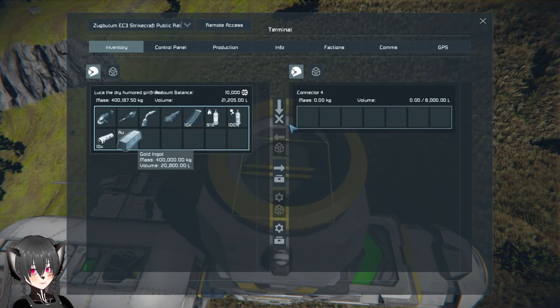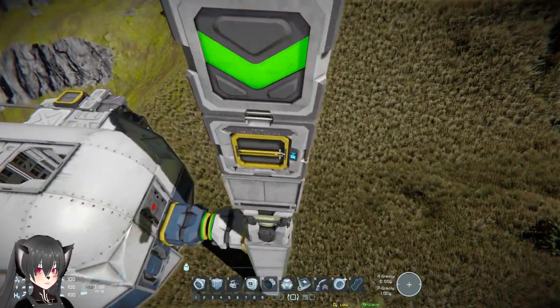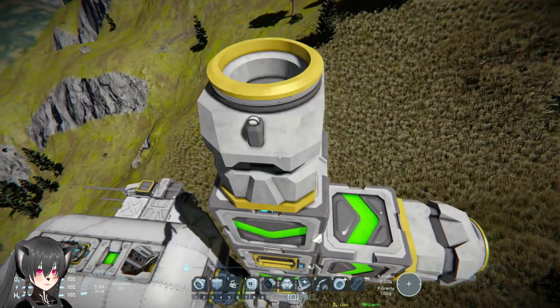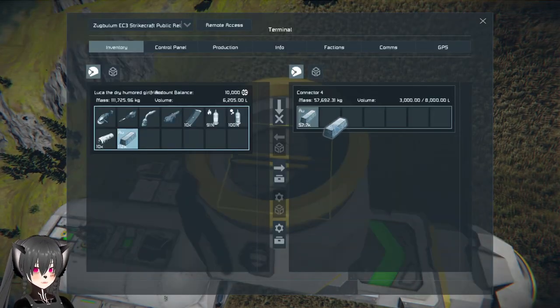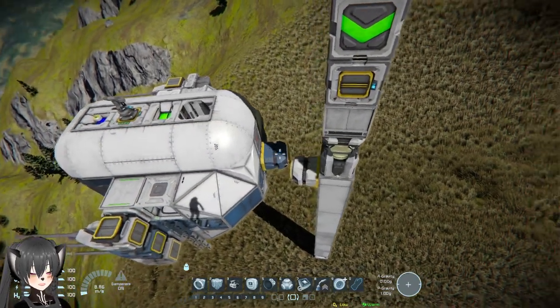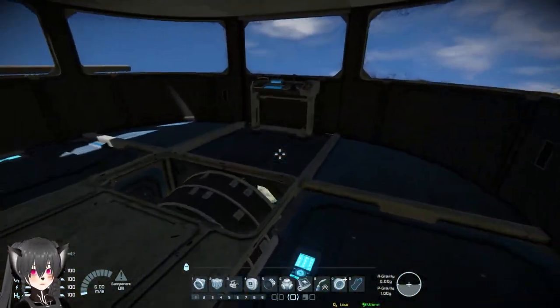Let's try this now. I'm going to put my gold ingot here and it should be put here. Let's put some more. Obviously you can change this to whatever you want, in whatever quantity that you want. The timer has been triggered.